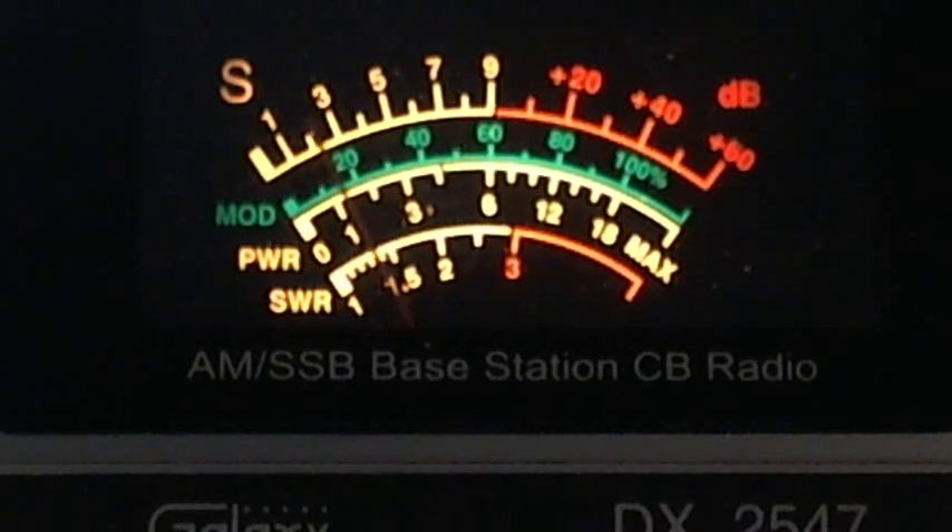Now, I think the beacon is on a timer and it rotates, so that it produces signals into different quadrants. It may be a beam as a result, because I'm seeing sometimes an S9 signal from it, sometimes an S6 signal from it, and sometimes an S1, 2, or 3 signal from it. Sometimes I can't even hear it on one antenna.